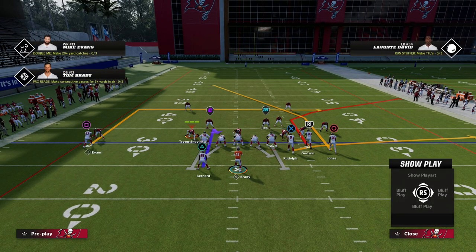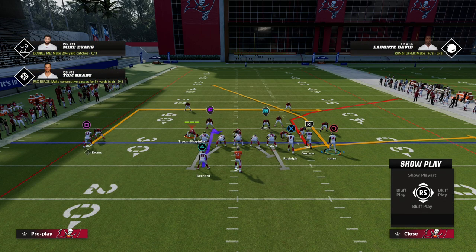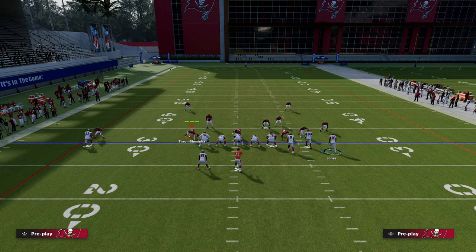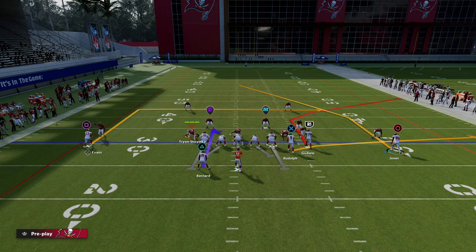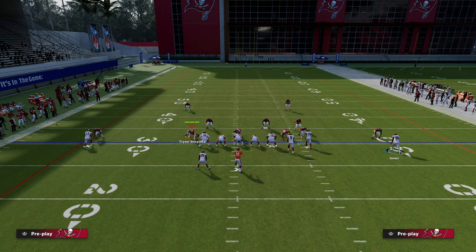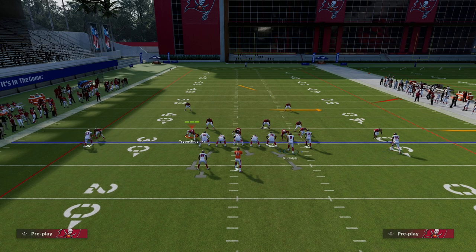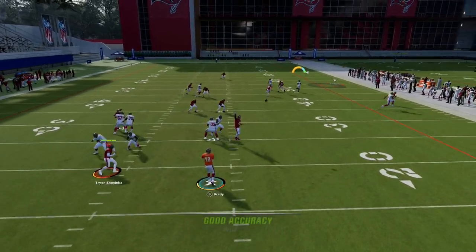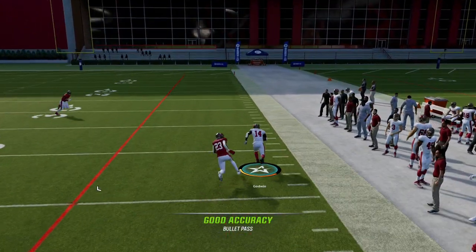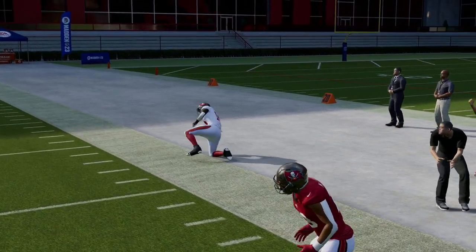Here's the setup — really simple. We're going to take the circle receiver Jones and motion him to the outside. We're then going to put the tight end on an out route, and on the backside I like to just block the running back. Then you make a read, and what you'll see is this high-low on the right side will create natural picks and rubs. Godwin a lot of times will be wide open on this corner route.